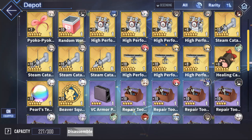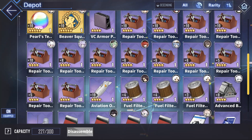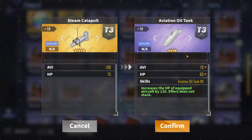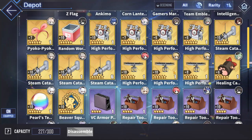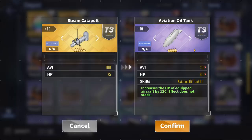Next up, if you don't have any of those golden steam catapults, there is the purple aviation oil tank at max level 10. This is literally just an upgrade of the purple steam catapult, because you get an extra skill — it's the same exact stats, but you also get an extra skill that increases the HP of your aircrafts. So if you do not have a golden steam catapult, then definitely I would recommend getting yourself an aviation oil tank. You can get these from any purple or gold box, and stage 5-3.